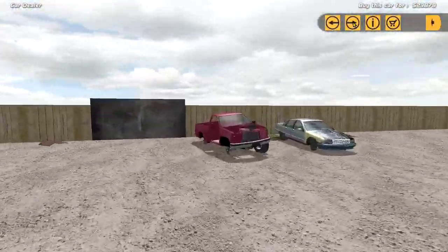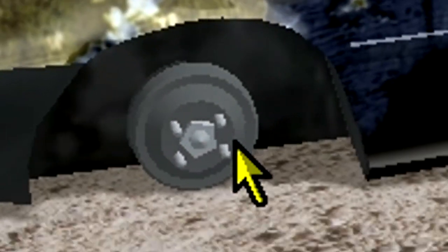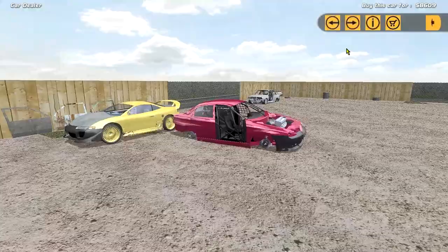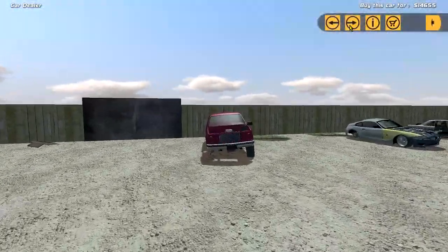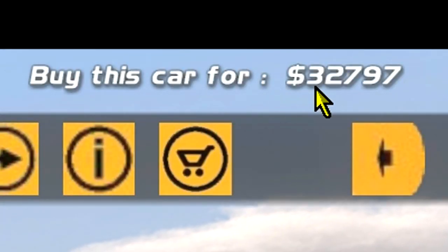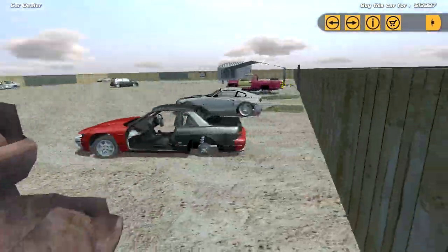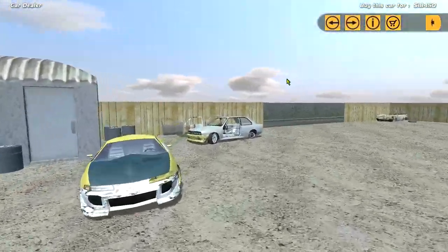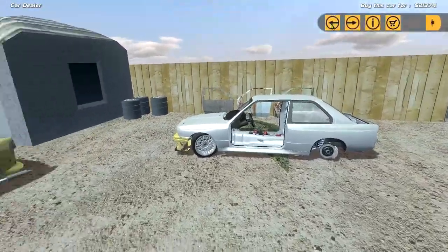I just got to Copart. Let's see if there is anything else they've got to offer. They've moved to the BMW, so I guess it's movable. It's got drum brakes in the back and no suspension whatsoever, it seems. This is a very mangled-ass BMW. I think I'm going to come tomorrow again. Another E30 - it looks absolutely fucked and also costs a lot of money.